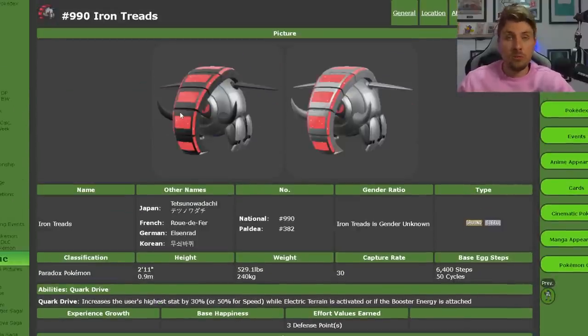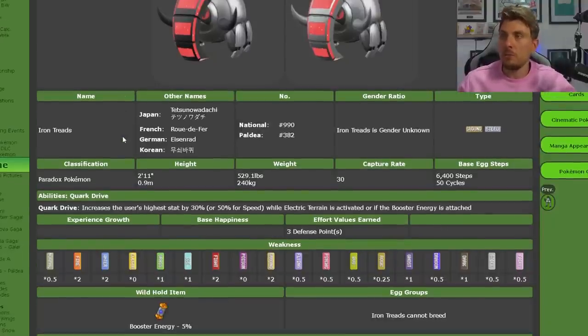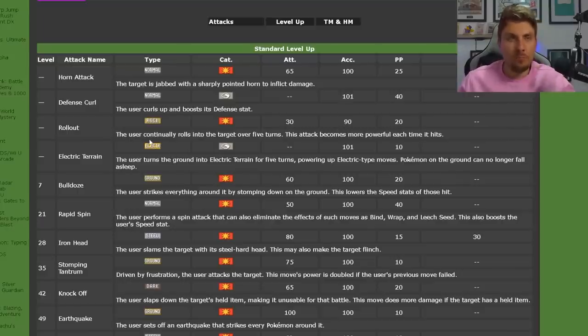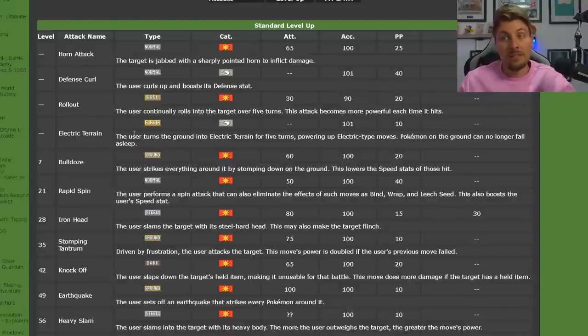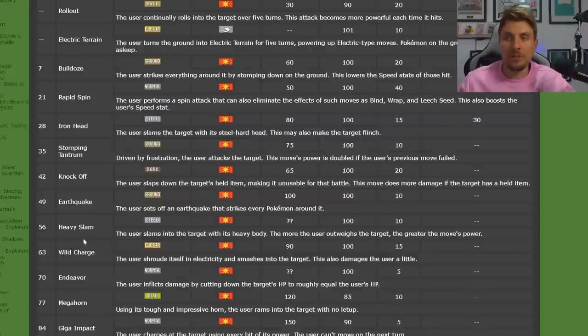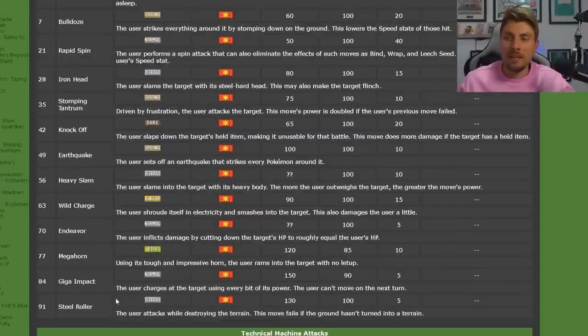Iron Treads is a Ground and Steel type Pokémon. It is a little bit faster than Great Tusk but not too much different otherwise, and it will have the Quark Drive ability. Iron Treads has similar move coverage — it does get access to Electric Terrain so it could set up its own Quark Drive, but primarily it's going to have Ground type attacks like Stomp and Tantrum and Earthquake. It does get coverage in Wild Charge, which is interesting, and its big Steel type attack is Steel Roller, which removes terrains from the field — a base 130 power attack.